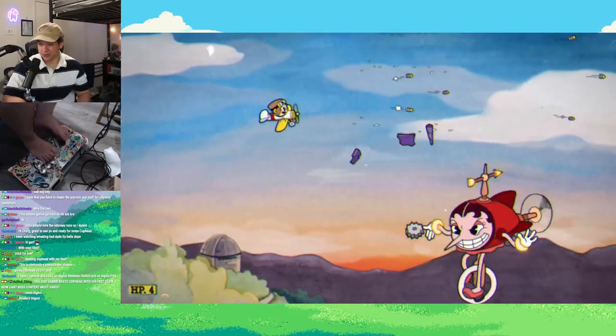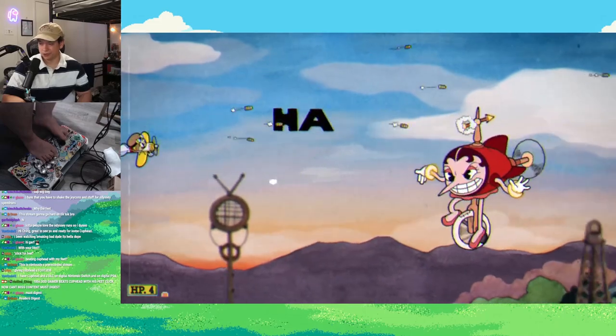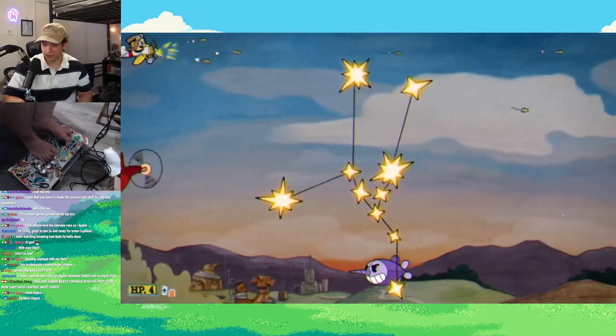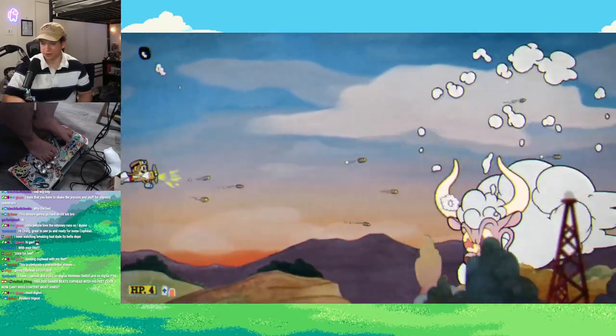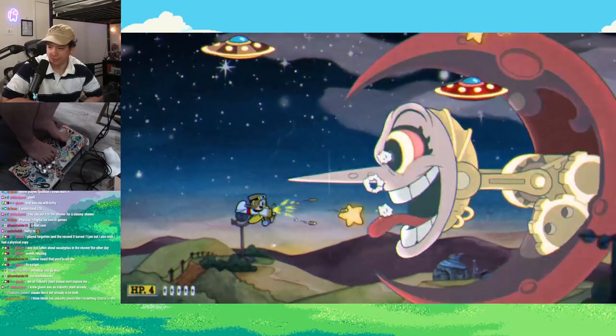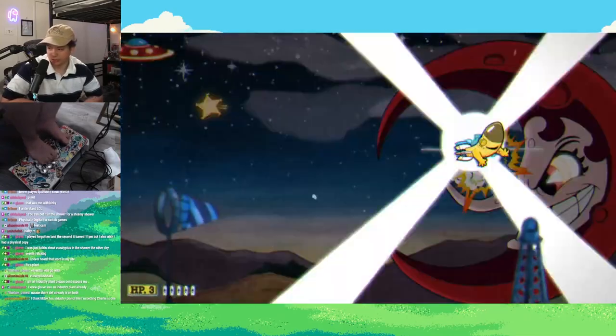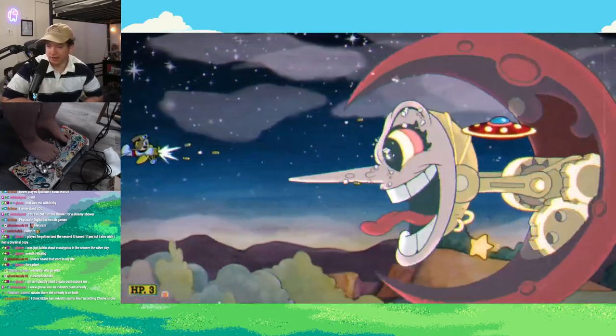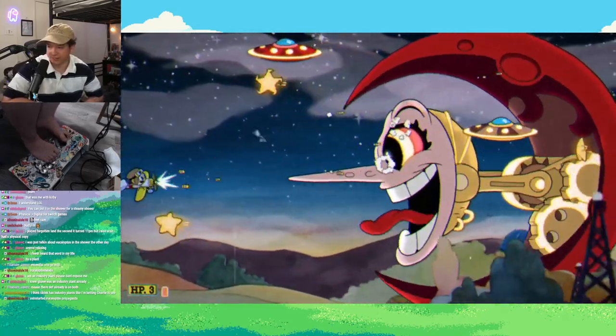Hilda Berg was up next, and I thought she was going to be a lot harder because it was my first plane level. But luckily enough for me, it was just a bunch of up and downs — I didn't really move anywhere else. I hugged the side of the screen. I was worried though for future plane levels because I was going to need to be more precise. At least for this one, the UFOs and stars were easy to dodge. I take some damage, but I get the bomb off.